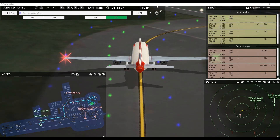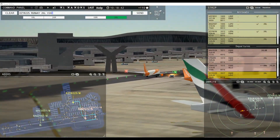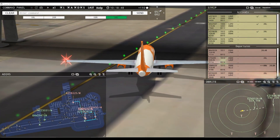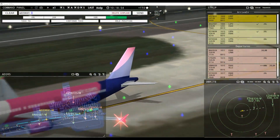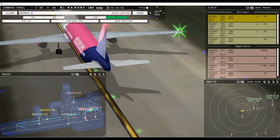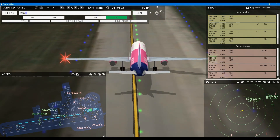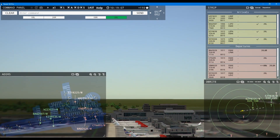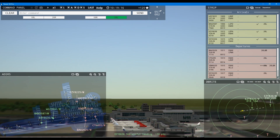Ground, Easy 8225 request taxi runway 26 left — Easy 8225, runway 26 left via Papa Zulu. Let's see if we can push him across the top — I like that a lot better. Tower, Easy 8225 inbound runway 26 left. Easy 8226, runway 26 left clear to land, wind 57 at 2 knots. Runway 26 left cleared to land, Easy 8226. That's enough to do one departure.